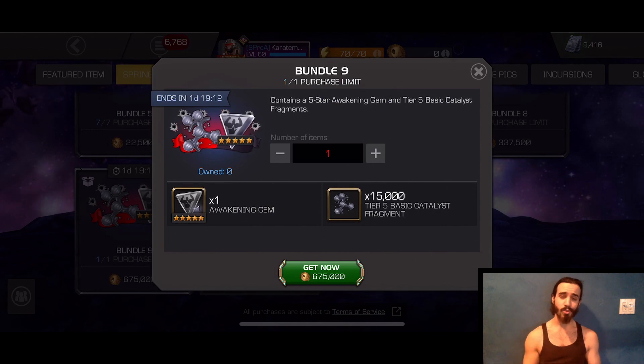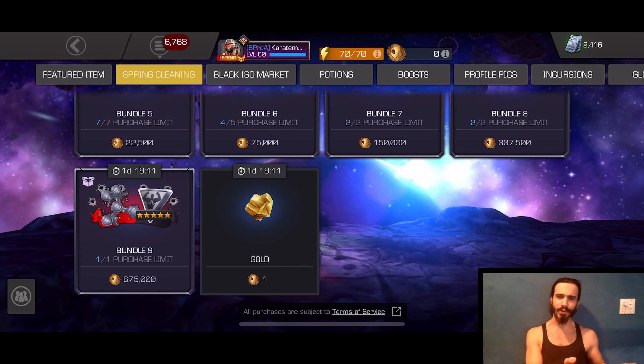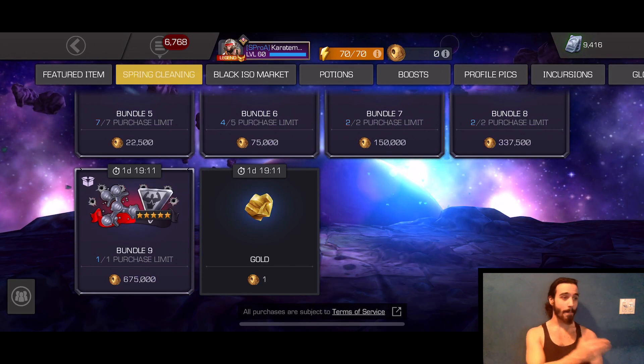Bundle nine will put you back $200 for one-third of a Tier 5 basic and a five-star generic awakening gem. A five-star generic awakening gem and a third of a Tier 5 basic for $200 — that's ridiculous and not worth your doubloons. Especially when they were charging just $100 for a full Tier 5 basic back during Cyber Weekend.